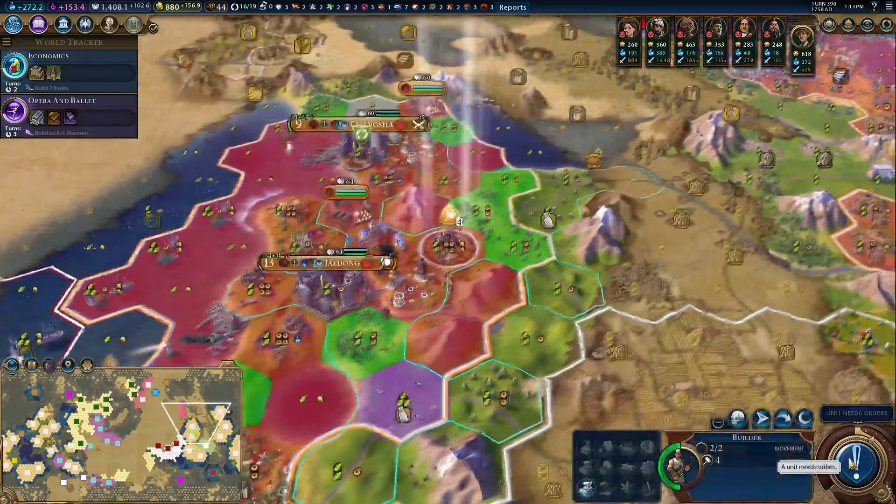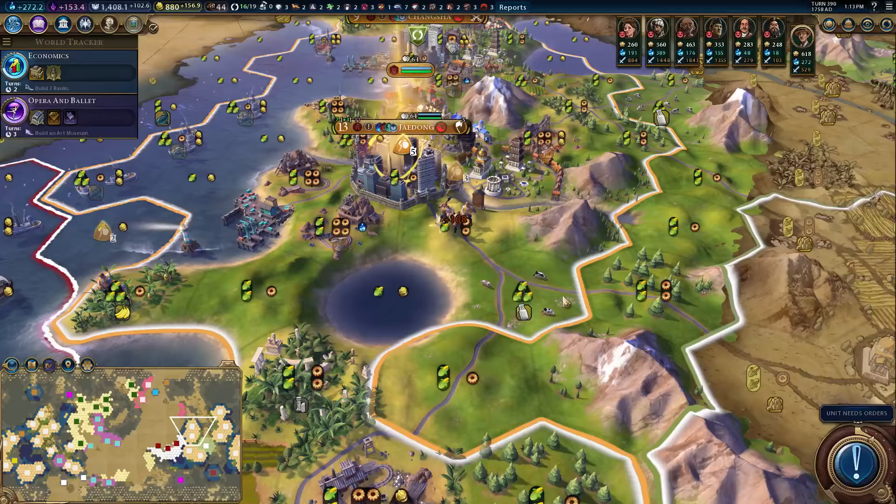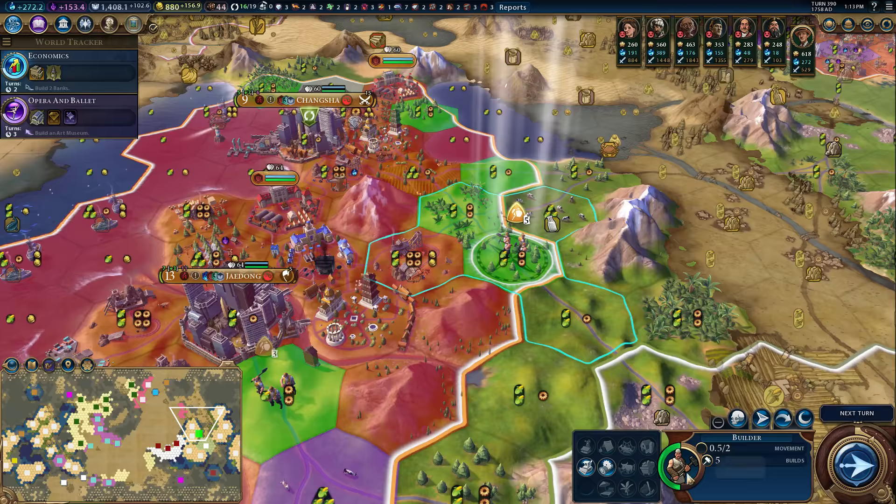Let's go and do the builders. Over here we are going to move there. The rainforest — yeah, the rainforest has got to go. That's fine. It gets that production done now, which is good. You've got three builds, I'm going to send you up here. We're going to chop this — get that settler done right away. God damn, that's pretty good.